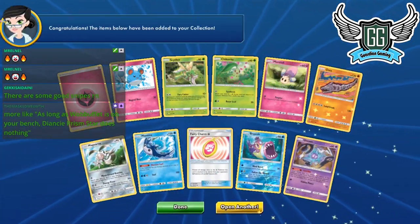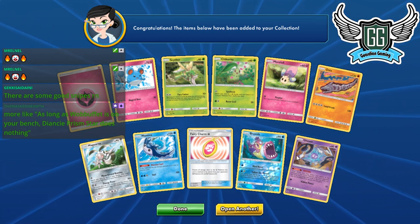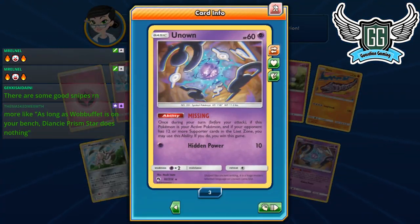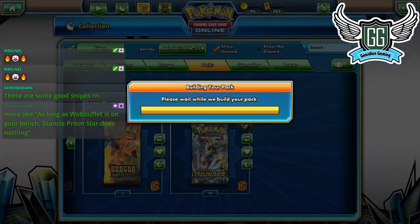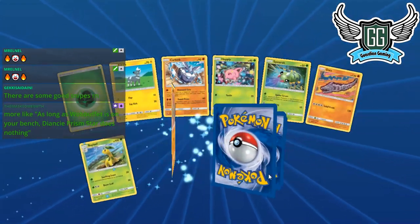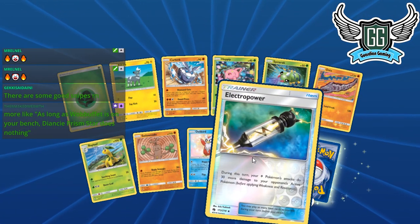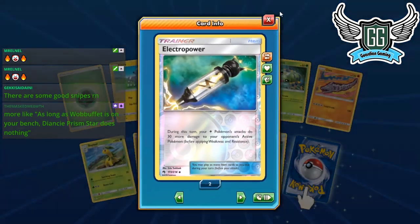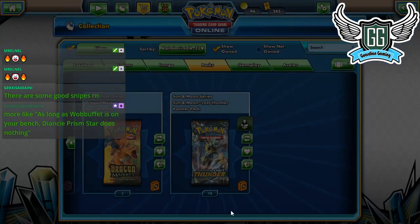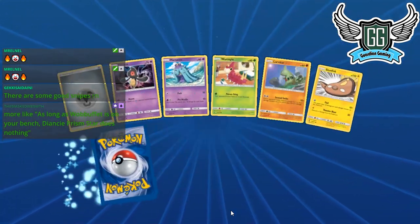We have 15 packs left. Another Ditto Prism — stop it, give me Lunala Prism! This video has already been about 35 minutes. Missing — the worst Unknown. As long as Wooloo is on your bench it does nothing right now. In the future we'll probably get more support. Technically Ditto can't evolve though, so that's something. 10 packs left — I'm going to be positive. Positivity is what makes Blacephalons happen! I love clowns — clowns are so cool.